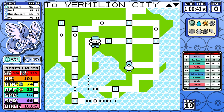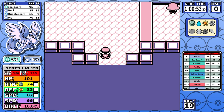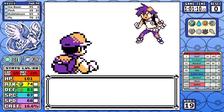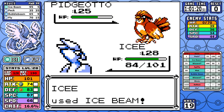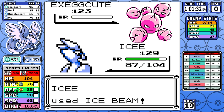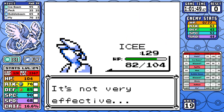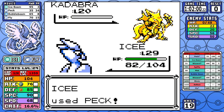I want to make an addendum to something I said in the Moltres video — I said Peck was better because you get two moves and a better crit chance, but I was slightly wrong. In Red and Blue, rounding means Peck at 35 base power with STAB goes to 52 effective, whereas Fly at 70 base power with STAB goes to 105 — so Fly actually has one more effective power. The invulnerable turn on Fly is also really good in tough battles, buying time and saving HP.